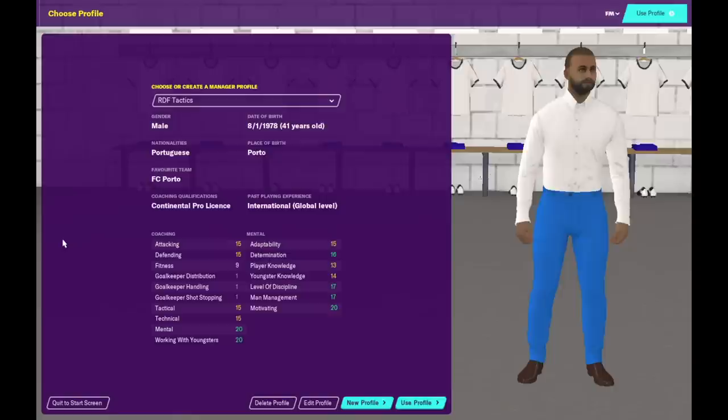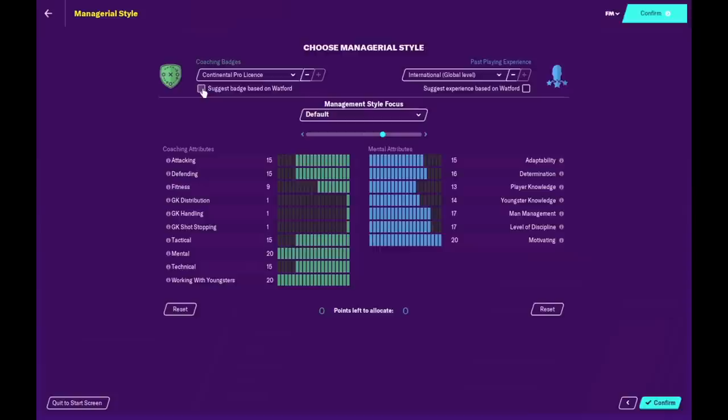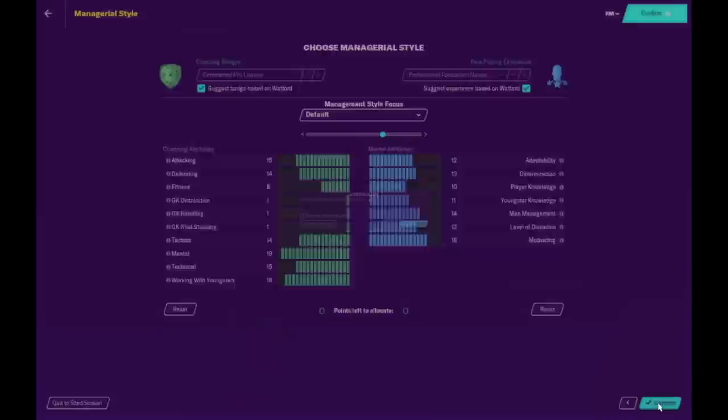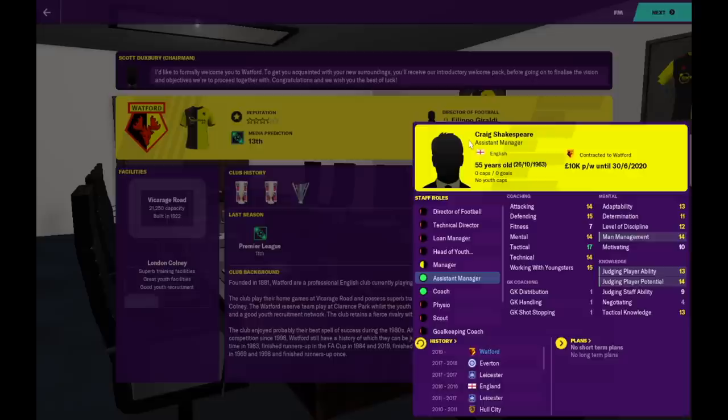I'm going to use my profile here. I don't know why it says Portuguese — I'm English, I'm from London — but we're just going to leave it, I like that Portuguese flavour. We're just going to pick a random team. Please don't let it be Liverpool or Manchester City. Watford. We're just going to run with that. I'm just going to use what's suggested for Watford — pro licence, international footballer. Confirm, start playing. Here we go, Watford hired. Already we can see some important stuff: media prediction 13th. Your assistant is very important and we're going to get into that a little later on.